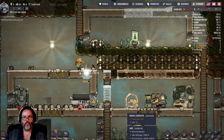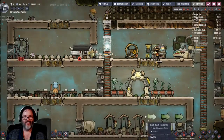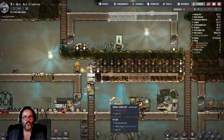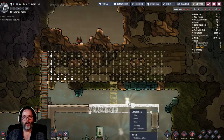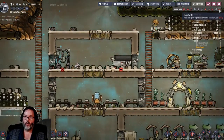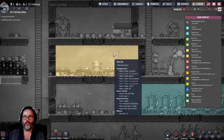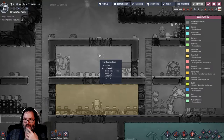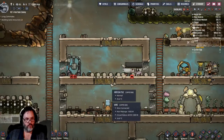I guess that's the good thing - there's no right or wrong, right? They're not digging up here at all, which is all right. We've got the mess hall. The kitchen doesn't do anything - fair enough. All right, let's go with plumbing.